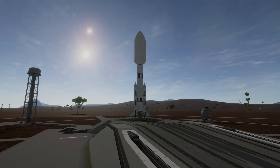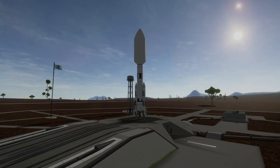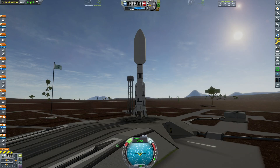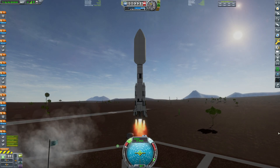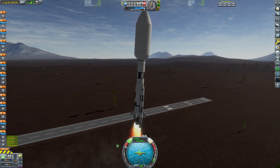This rocket has over 11,000 meters per second of delta-v, and it is going to the hardest planet in this solar system. Welcome back to Kerbal Space Program Beyond Home, my name's Lynx, and this is a really beefy rocket now.